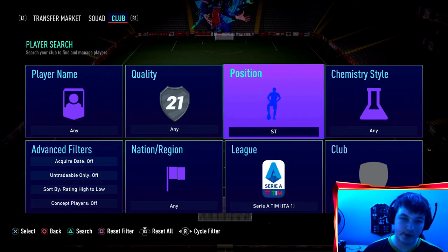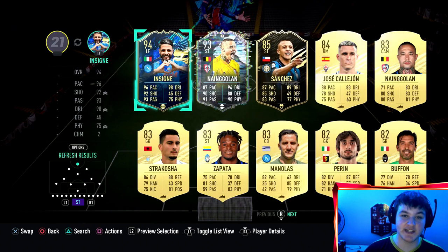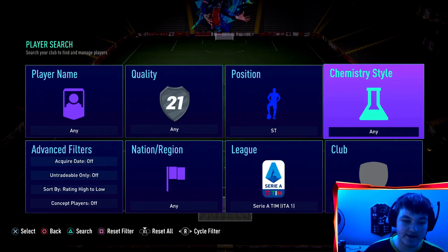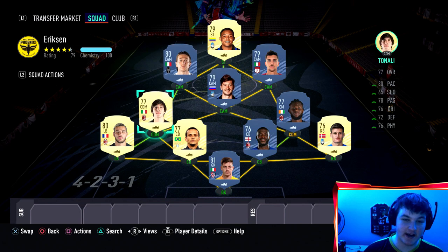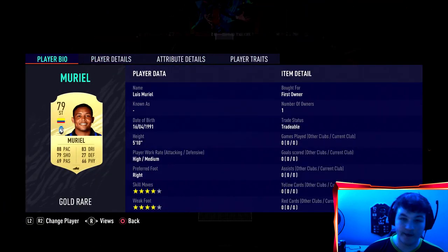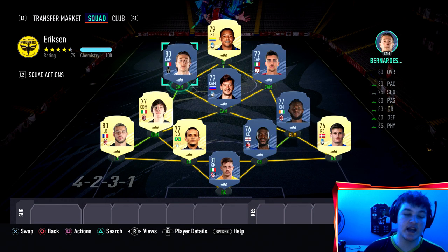The squad builder is just for casual players that don't have many players in their club. First of all, search your club for Serie A players - if you've got a Serie A team already, perfect. We've built a full Serie A side coming in at roughly 20,000 to 25,000 coins. We have Muriel up front. Obviously, if you're building a team you may as well just build a full Serie A team.